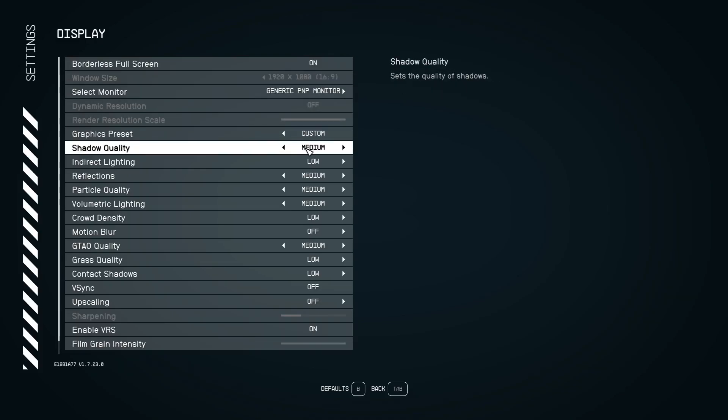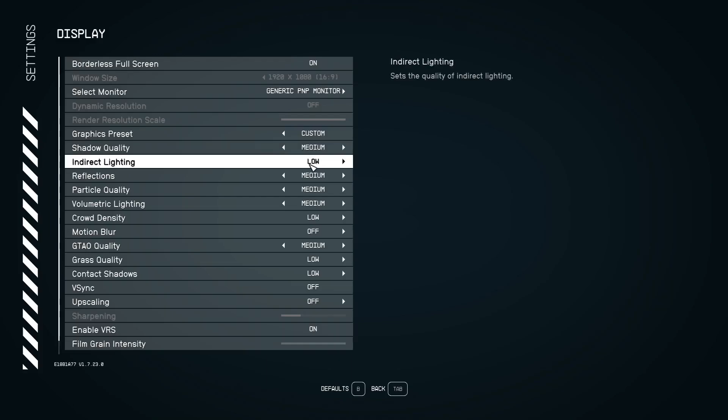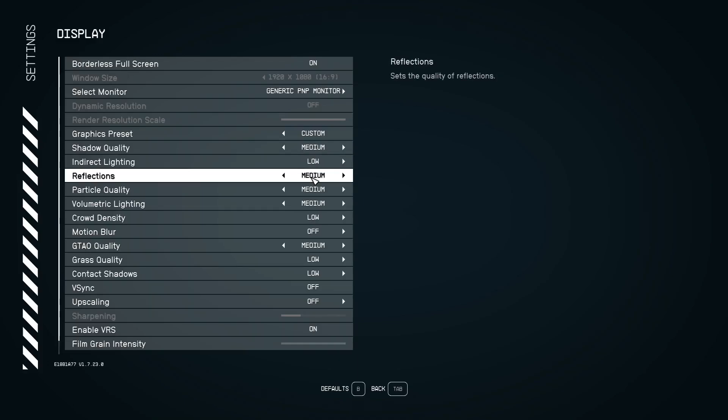Under custom settings, set your shadow quality to medium. For indirect lighting, set it to low — there is a huge fps impact when you push this higher, especially when you're out in the environment. I do not recommend setting it any higher than low.